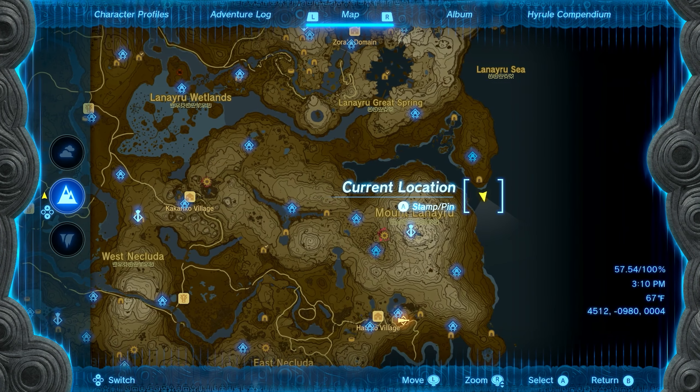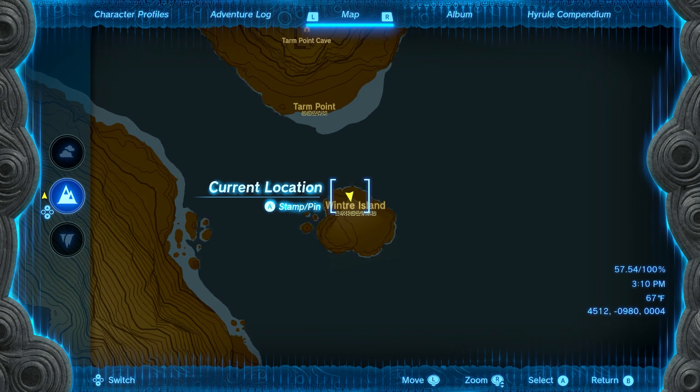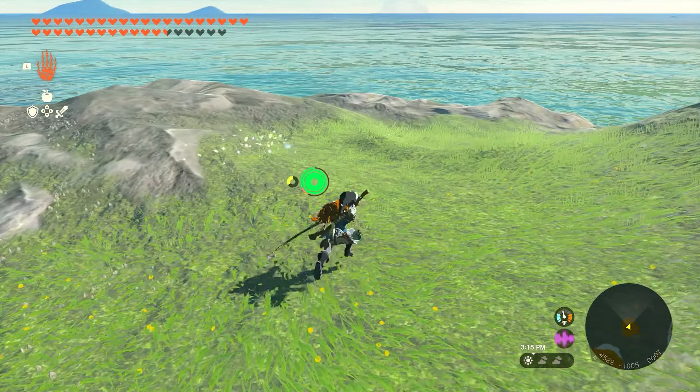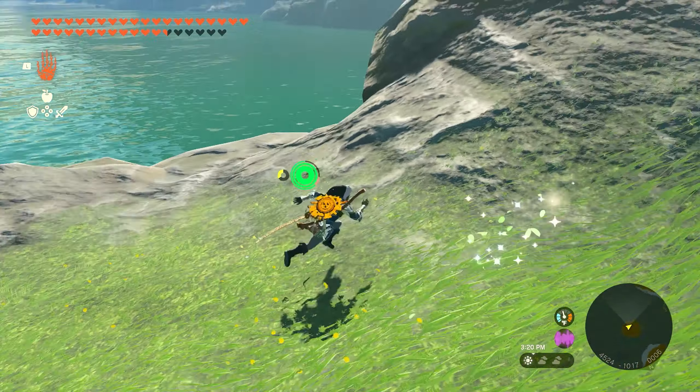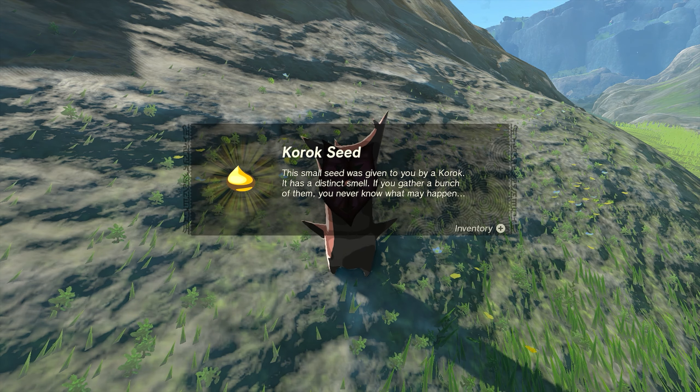Number forty-nine is going to be found all the way on the far eastern side of the map down by Winter Island, and this one will be pretty easy to spot. You're going to have a cluster of leaves that's just traveling around the island. All you need to do is work your way up to them, interact with them, and the Korok will appear. You'll get seed number forty-nine.